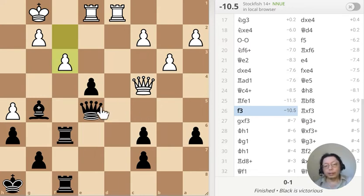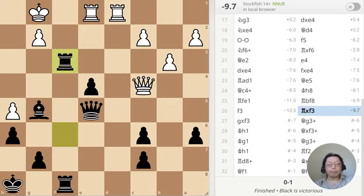If black takes the pawn with the rook, white just takes back and I'm down one rook. If black takes with the pawn, white takes the queen with the rook — also down a rook. So anyway, I take the pawn with the rook. This is the brilliant move — the computer marks it brilliant and it shows minus nine. Even though I'm down one rook after it gets captured, I'm actually ahead because it's mate in seven.